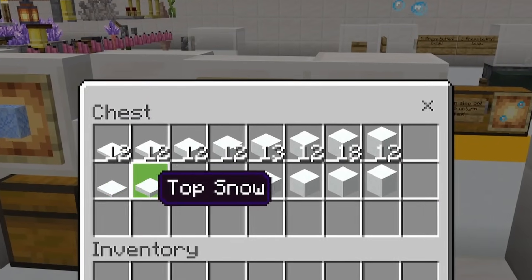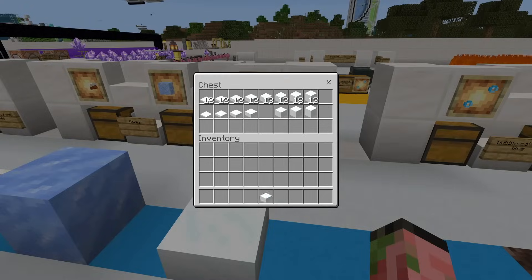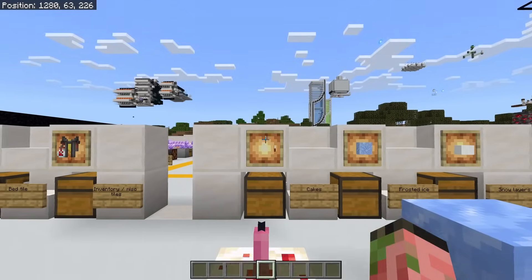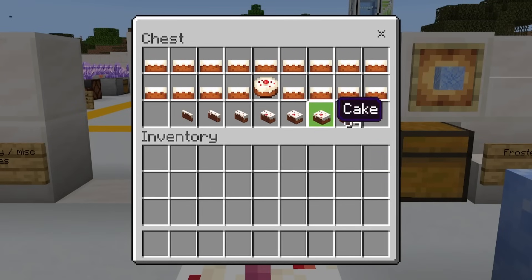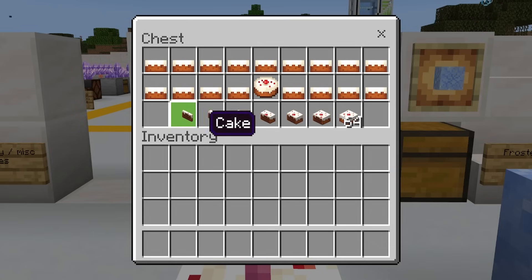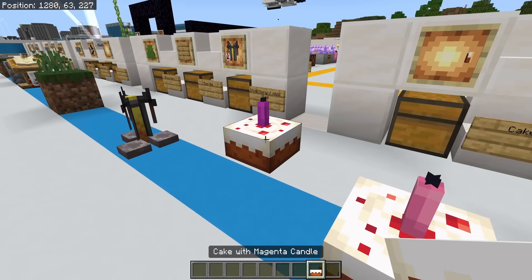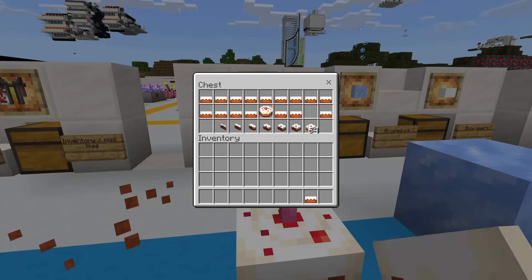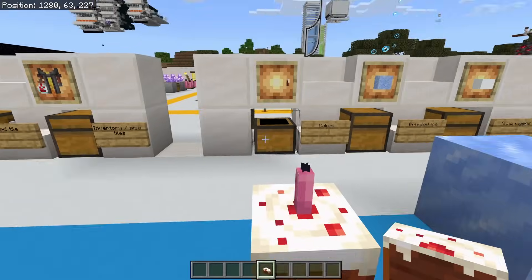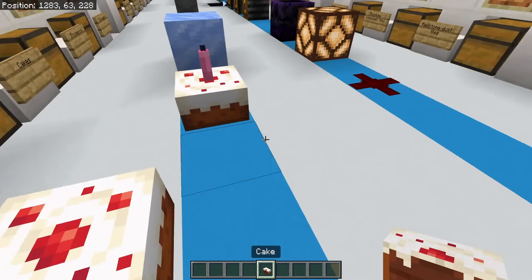We also have every layer of snow from layer one all the way up to eight — you could also get these in survival mode, but when you place them down it's just a regular layer of snow. There are also way more cakes in this game than you ever thought. There are all these different cake tiles — each different cake slice all the way up to a full cake, and all these other cakes with different candles on them. When you place it down, it's already got a candle on it, and there's one for every different color candle. Sadly, when you place down a slice of cake, it's just a full cake.